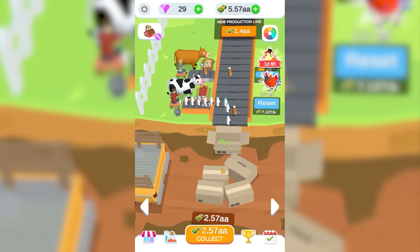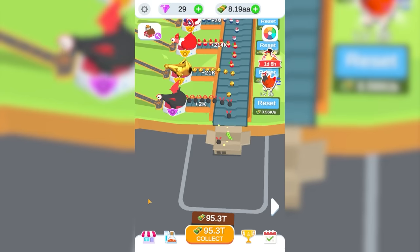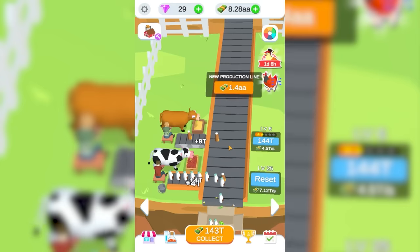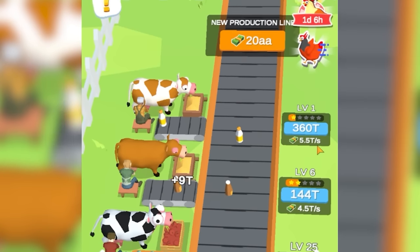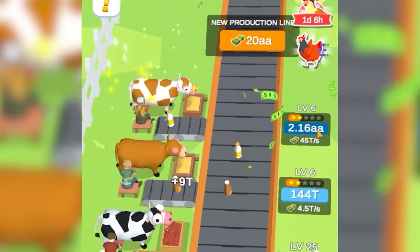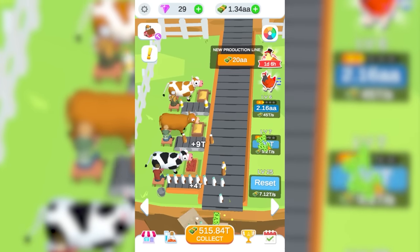While it's officially been a long time, we have 2.57 AAs in the bank. Our chickens in the meantime have made 100 trillion, which isn't a small amount. This has been running for so long and I can just barely afford the next cow. But that at its most basic is 5.5 trillion a second, so we might as well give that a few small upgrades. Now it's 45 trillion a second.